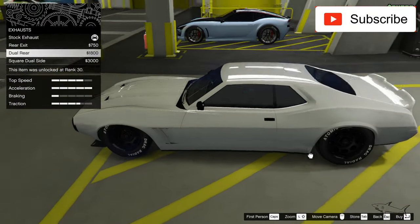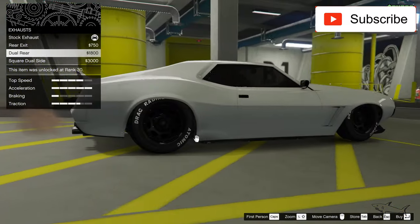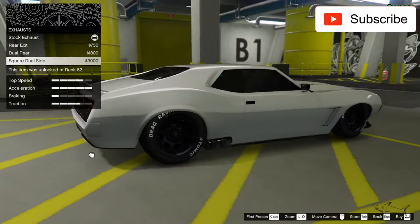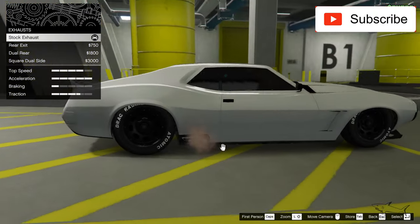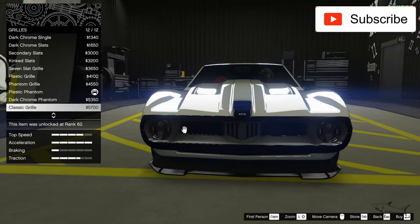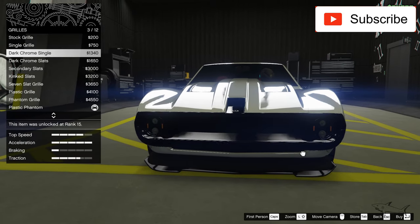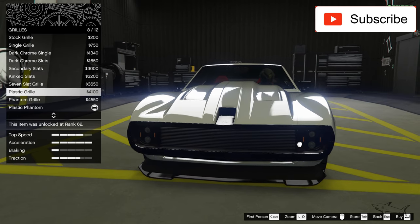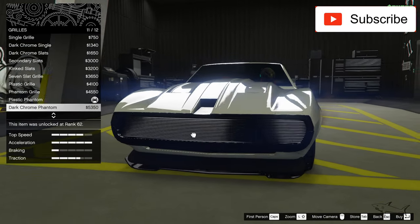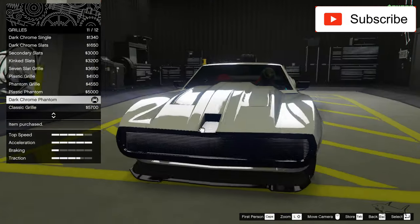Now let's see the exhaust. I'm not sure if I should go with this look — I think my current one is the best for now. The grill is a very important thing for me. The stock grill is not bad at all, but I really like this dark chrome phantom grill. Now that I've changed the color scheme, it's looking more interesting — very nice.